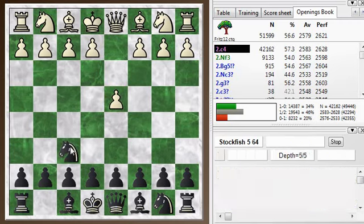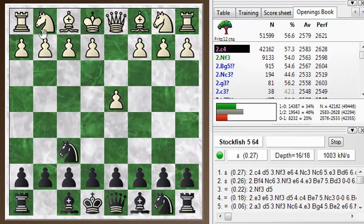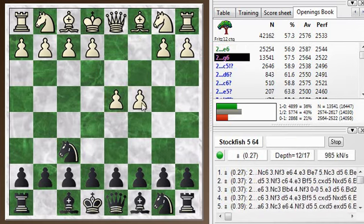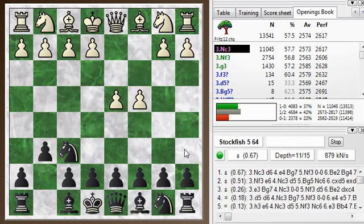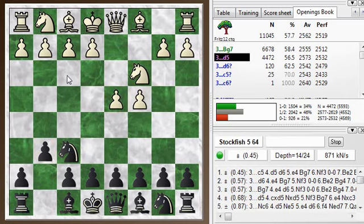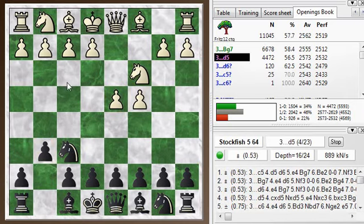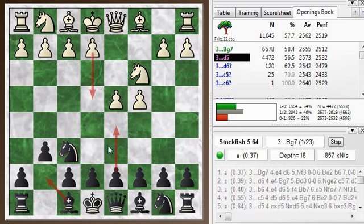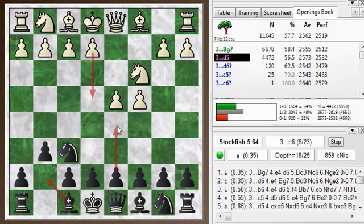A lot of times my opponents will just play knight f3, which is sort of an anti-Grunfeld move, but c4 is the main move, and then g6 and knight c3 follow along the main lines. If you play bishop g7, it forfeits your chance to play the Grunfeld. The characteristic move of the Grunfeld is d5, but after bishop g7, white can play e4, and then d5 is really difficult. So if you're going to play the Grunfeld, you have to play d5 right here.